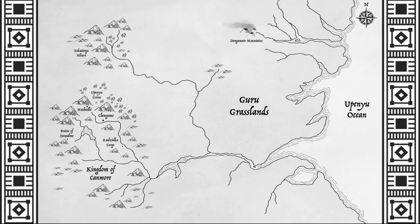Kai is a world set in a parallel universe, and within the continent of Austalun lies the Kingdom of Canmore. It is here that a group of humans managed to set up a society in a world that is ruled by dinosaurs. Today, we are going to be learning about the clades of animals that live in Austalun.